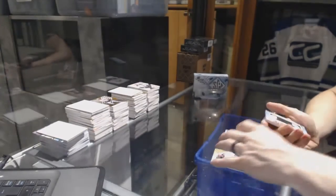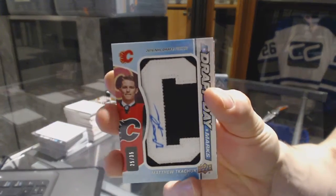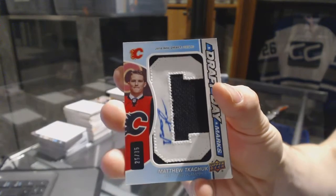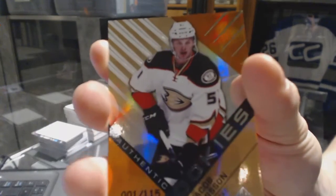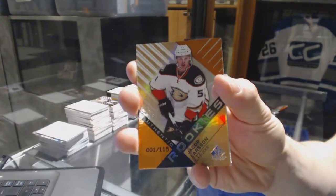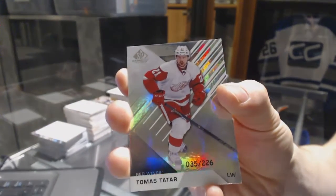Oh sick! We've got a Draft Day Marks number 25 of 35, Matthew Tkachuk — 25 of 35 Matthew Tkachuk. We've got a Rookie Orange Rainbow number 1 of 115, Jacob Larsson — 1 of 115 Rookie Orange Rainbow Jacob Larsson. And we got a Base Rainbow number 226, Tomas Tatar.